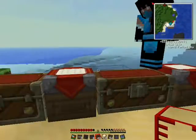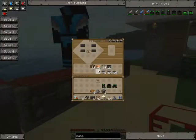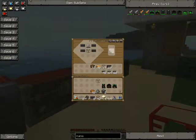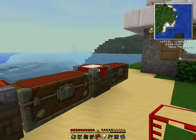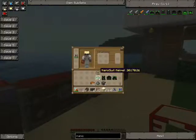We have a lot of extra energy crystals, which is good — we'll probably use them eventually. There you go, that's the nano suit helmet, and now we have a full set of nano armor — within literally ten minutes you have a full set of nano suit armor.